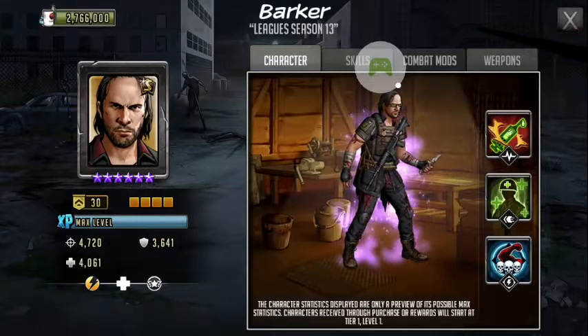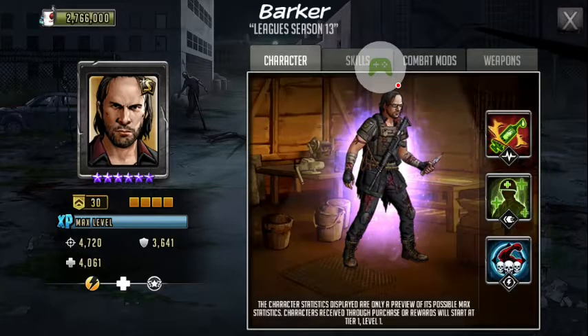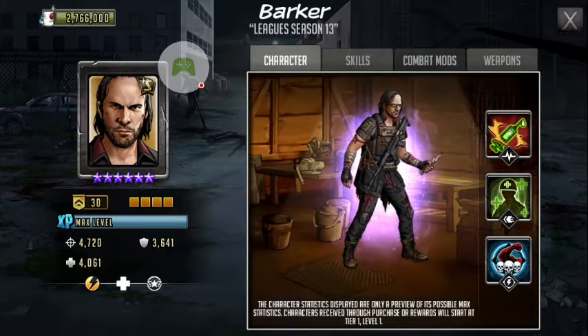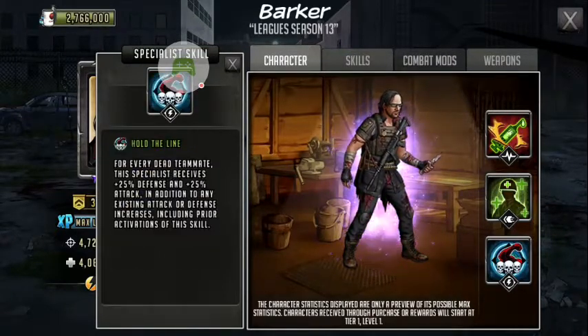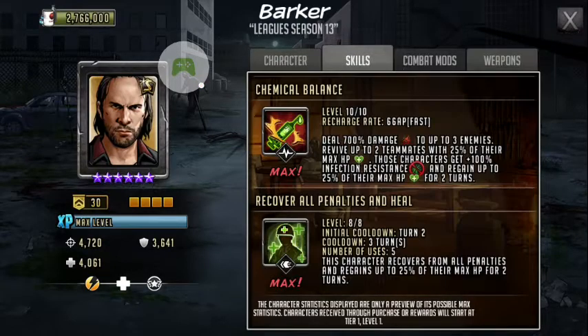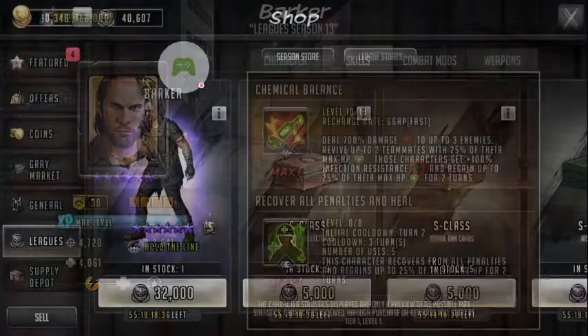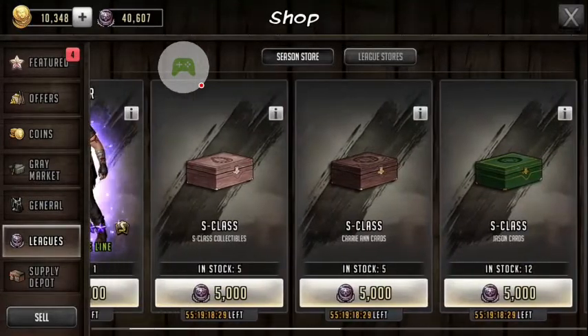Barker's attack is 4720, his defense is 3641, and his HP is 4061. Of course he's fast. His adrenaline rush — pretty much the same as I went over in a previous video. Everything's pretty much the same except you have to get a weapon for him. My thoughts are still the same on the active skill.